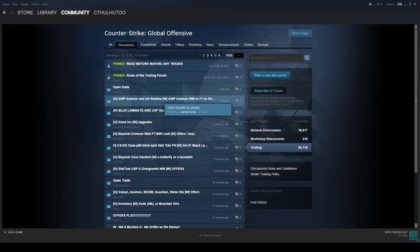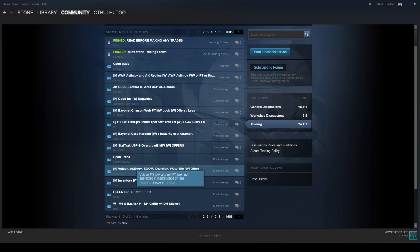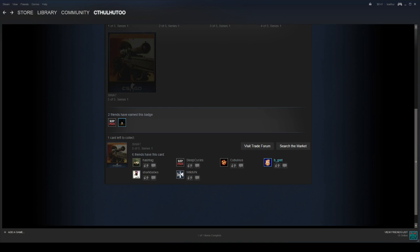You can also click 'Visit Trade Forum,' and this will take you directly to the forums for that game with people looking to trade stuff. They'll say like, 'have this, want that.' It may not always be cards — especially for a game like CSGO, a lot of people are looking for some of the in-game inventory stuff. That's how you can look for active trades with people you don't necessarily have on your friends list.